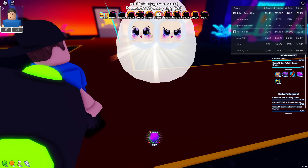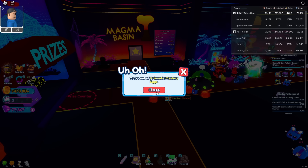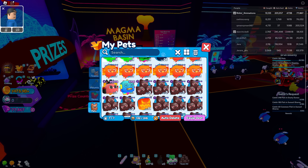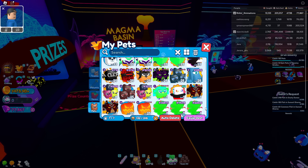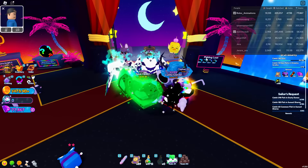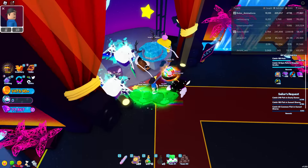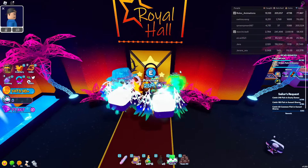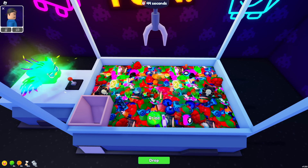I want to see what the serial number on that guy looks like. We also hatched another low-level legendary. There he is — number 4! Holy cow, we just hatched a number 4 serial number pet. That is absolutely insane, I am shook right now. Let's check this guy out. That's a good looking pet, and the number 4 above him makes him look even better.